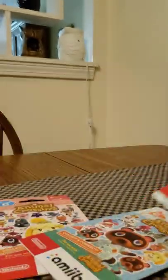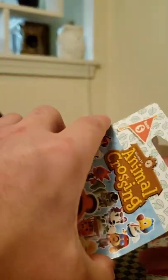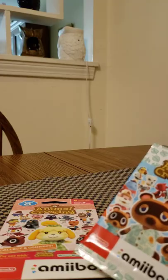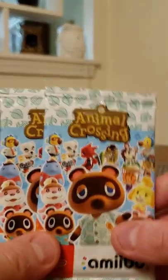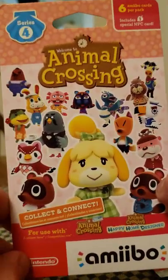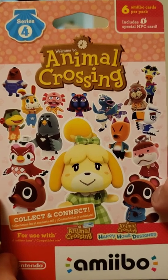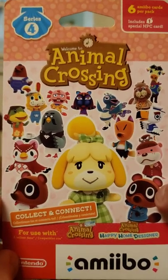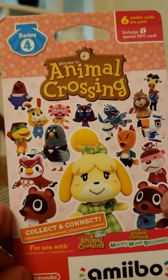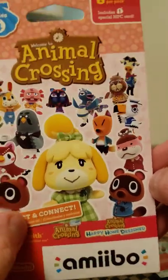These are actually a lot easier to get into than they used to be. The other ones used to be ridiculous — they were glued like crazy. So we got the foil packs that the cards are in. And then I also have one Series 4 amiibo card pack. You get one unique NPC character and five villagers. I got this at Target as well — they had one of these and then they had the Series 5.